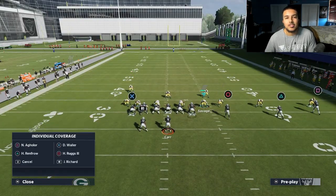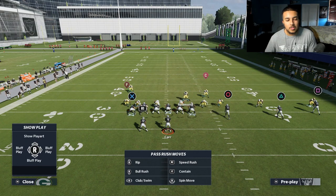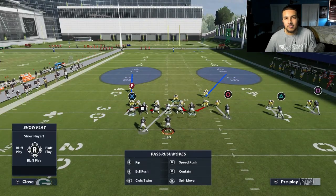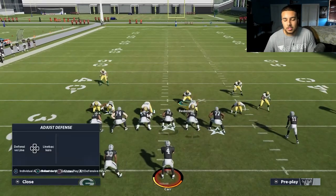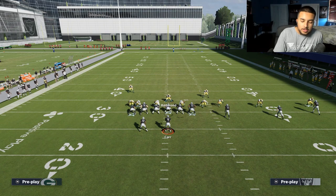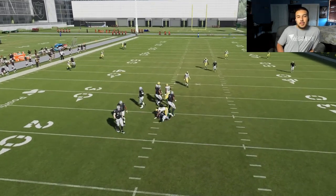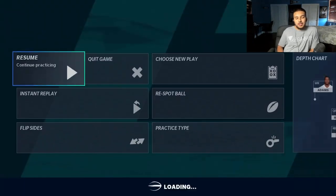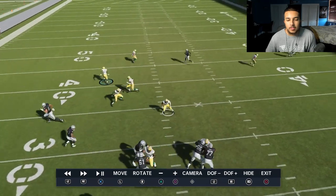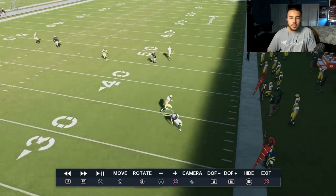Got a couple more days before the Classic starts so I'll definitely be in the lab. You can do a lot of things with match for trips. When in doubt, since I'm in man-align, you can always run man, shade underneath, shade outside and get really glitchy with that. Cover four show two — I feel like it's a really underrated defense, especially in regs. If you guys are having trouble getting stops, I highly recommend running this. One more time — curl flat gets matched on, the curl was open but in hindsight I probably would have ran back to user it.